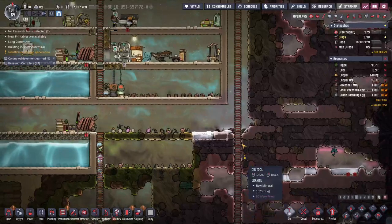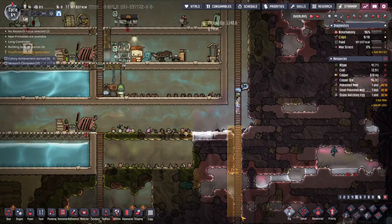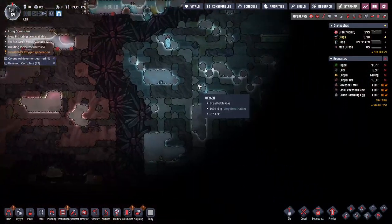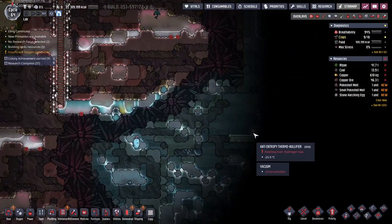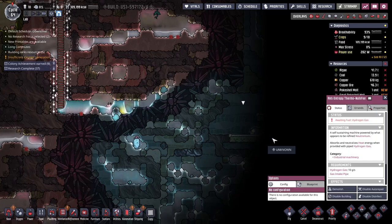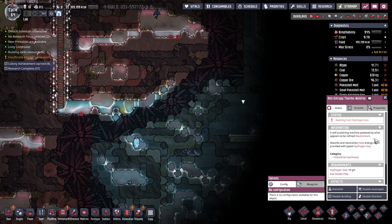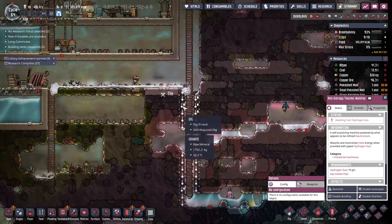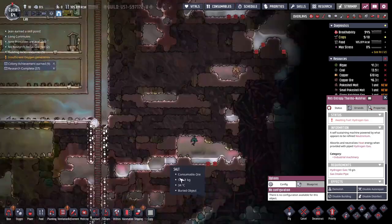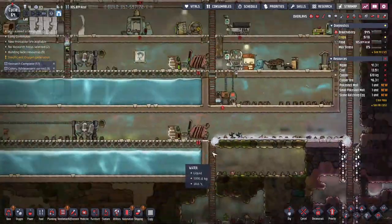Let's dig this out a bit so more of our — Jean is just the happiest worker, she is here to work. Whoa, look how much ice and cold there is here! Anti-entropy thermonullifier — 'a self-sustaining machine powered by what appears to be refined neutronium, absorbs and neutralizes heat energy when provided with piped hydrogen gas.' So that's what we can use some of our hydrogen gas for!